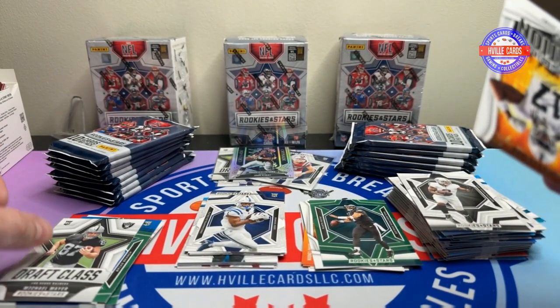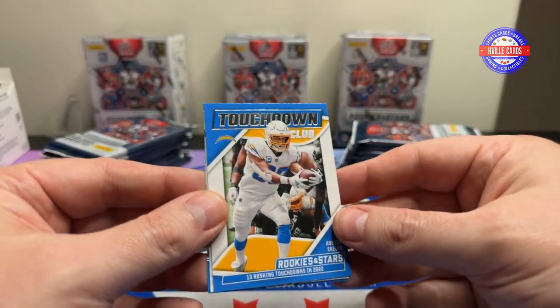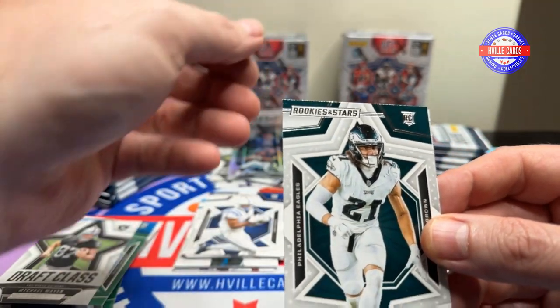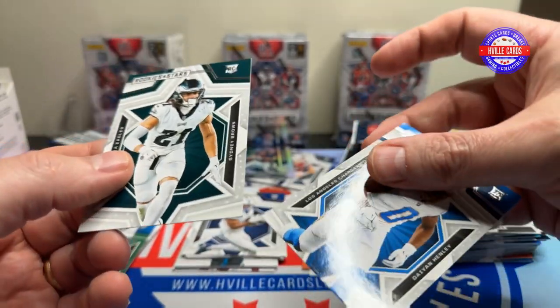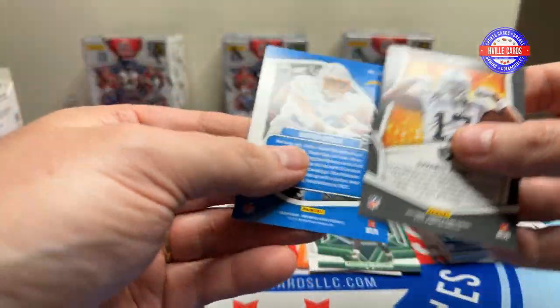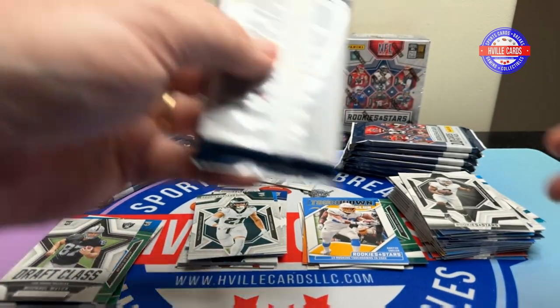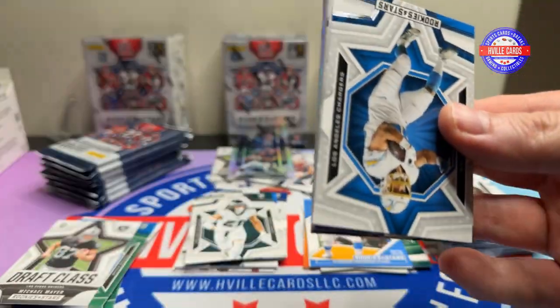Two Bama player greens in a row! Devontae Adams Touchdown Club, Austin Eckler. Sydney Brown and Davion Hendley. I don't know if any of these are numbered — I don't think they are. I think only the Pandoras in this are numbered, and those are numbered to 275.